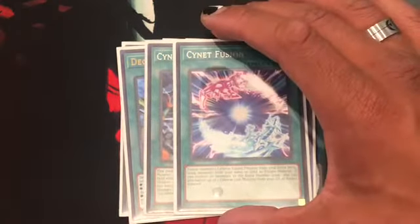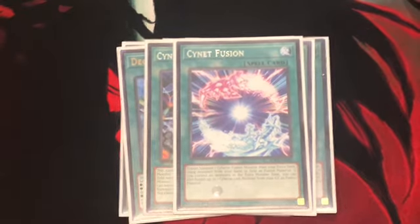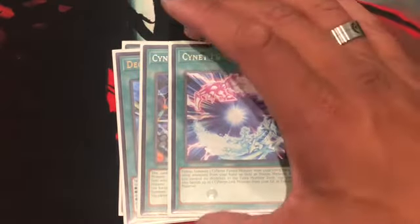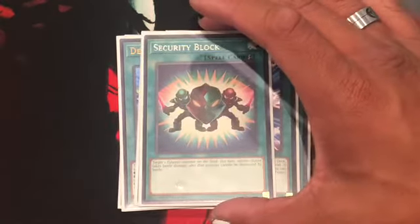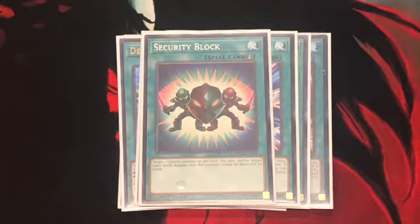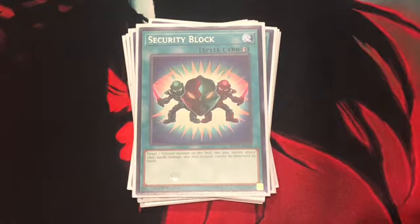Next up, Cynet Fusion. If you can Fusion Summon a Cyberse Fusion Monster from your extra deck using monsters from your hand or field as material. But if you control no monsters in the extra monster zone, you can banish up to one Cyberse Link monster from your grave as Fusion material as well. It's searchable with one of the cards in the extra deck — we'll get to that later. The final spell is Security Block. Target a Cyberse on the field — this turn, you don't take battle damage and that monster can't be destroyed by battle or card effect. Easy way to protect your life points and your Cyberse monsters.